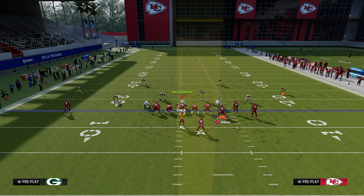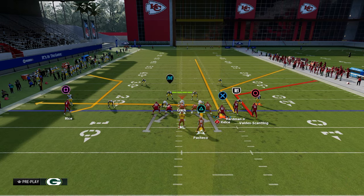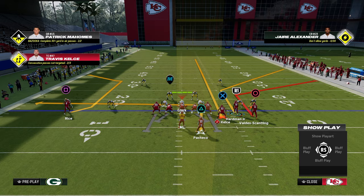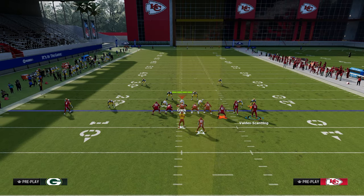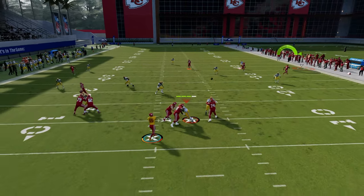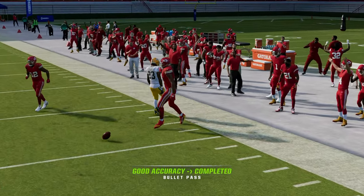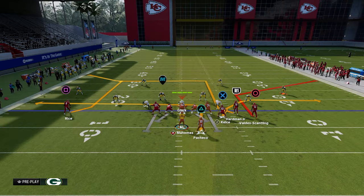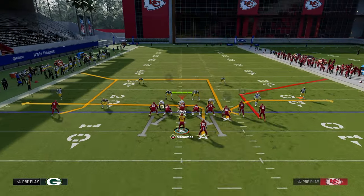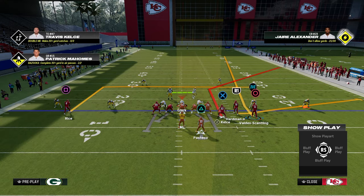Against cover three, the deep corner route serves as an outside pull route, and that short corner gets thrown over the top of any cloud coverage. Another method out of flood is the glitchy fade route — it's effective because it's angled to the outside. In a compression set you can't normally run a flood concept, but this fade gets outside the numbers and clears the outside thirds, which is great against cover three cloud.